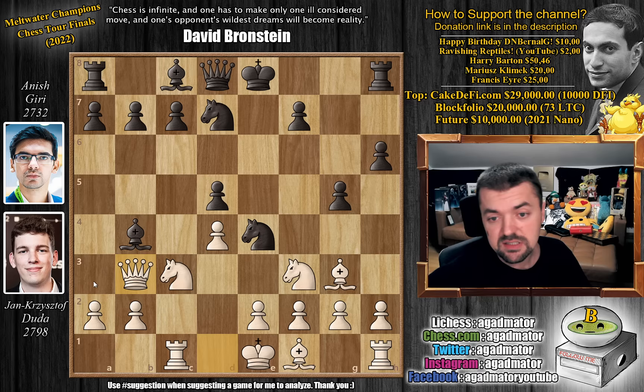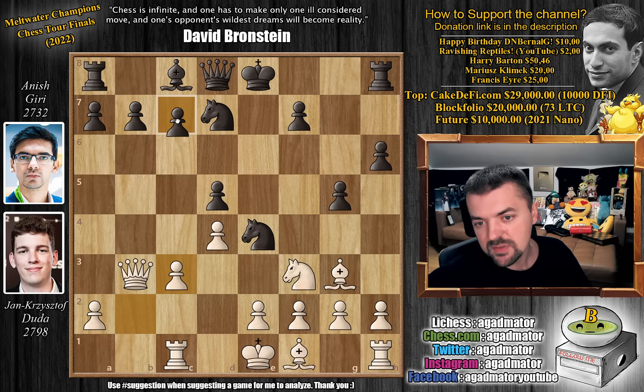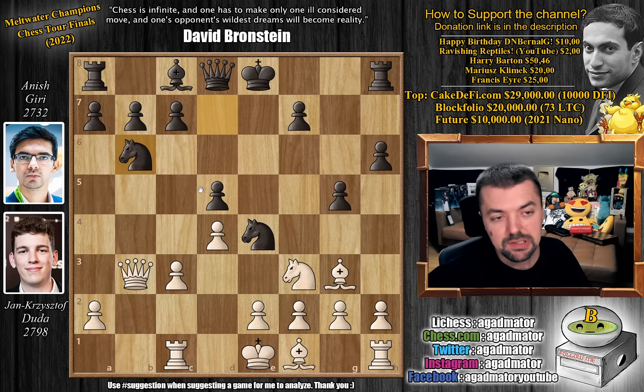Bishop captures on c3, b captures, and now there are a few online games where c6 was played. But here we have knight to b6 by Anish, and it is now as of move 11 that we have a completely new game. Both moves are basically aimed at defending the d5 pawn — with queen to b3, you are putting pressure on it.